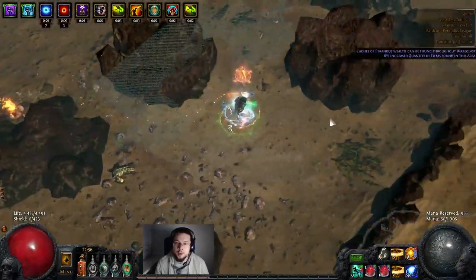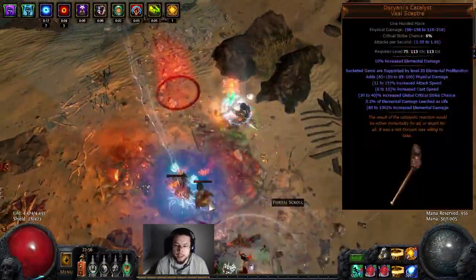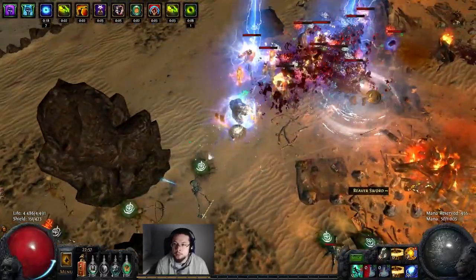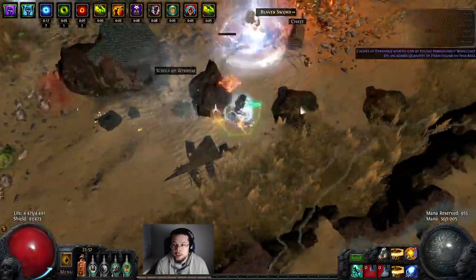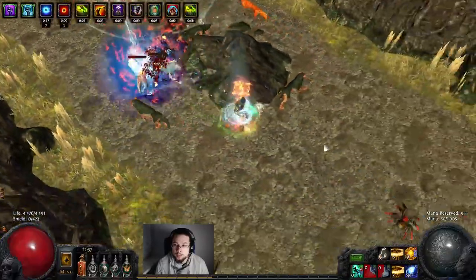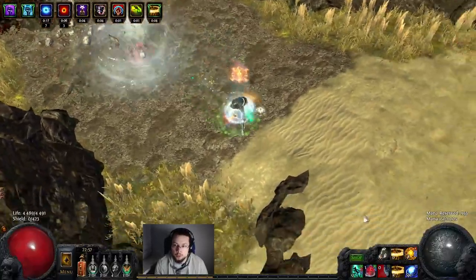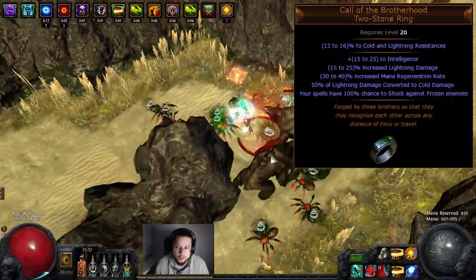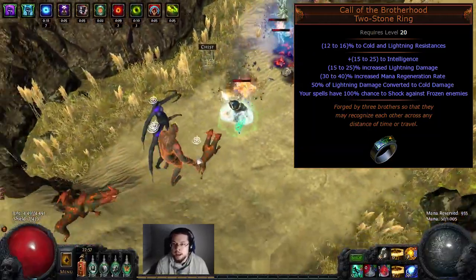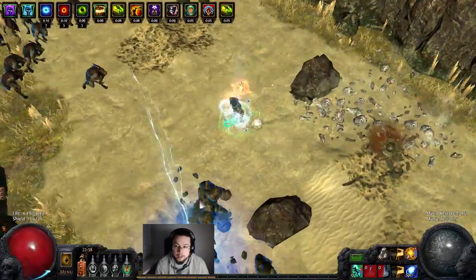For our main weapon we run a plus-3-to-cold-gems dagger. Our offhand is a Doriani's Catalyst. If you cannot afford a Doriani's, you might want to put your Herald of Thunder into your offhand with a plus-3-to-lightning dagger or scepter — that way you'll still have more than enough damage, probably even more than on this setup. However, since this is a hardcore character I decided to run a 5-link with Warlord's Mark. Call of the Brotherhood is an essential item for this build; without it you cannot do anything.